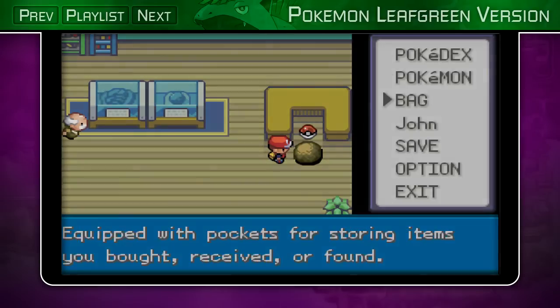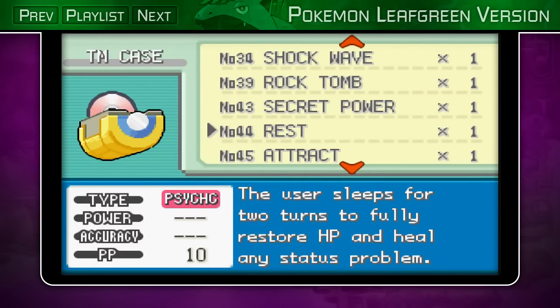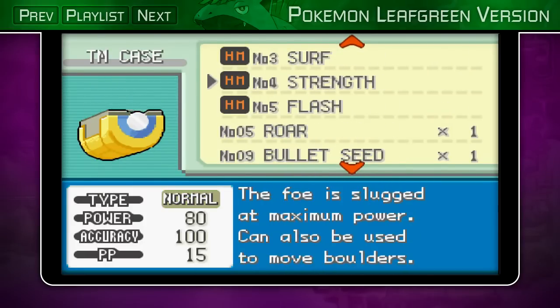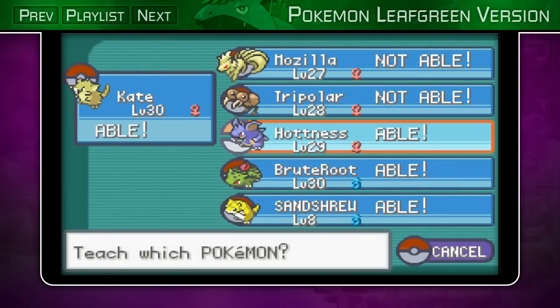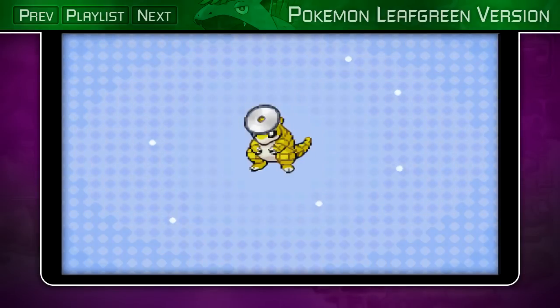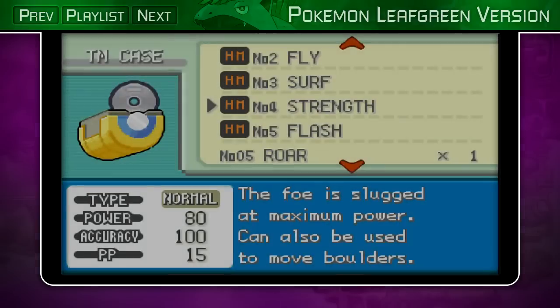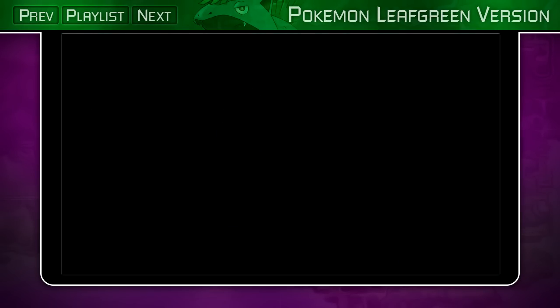I'm going to go ahead and try to teach a Pokemon Strength. Who do I have that can learn that, and who do I want to teach that? I don't want to teach it to Kate because Hyper Fang's better. Oh, you know what? Sanshu. There you go — my HM slave. You can use it for a little bit.